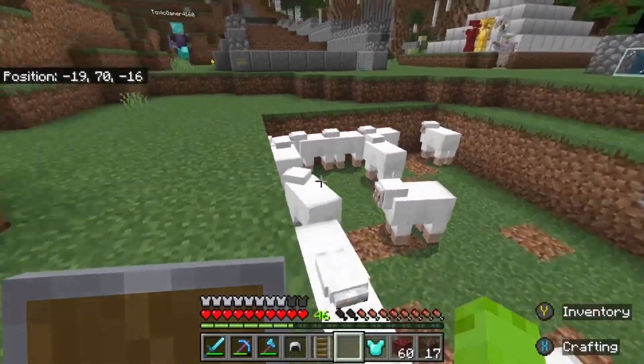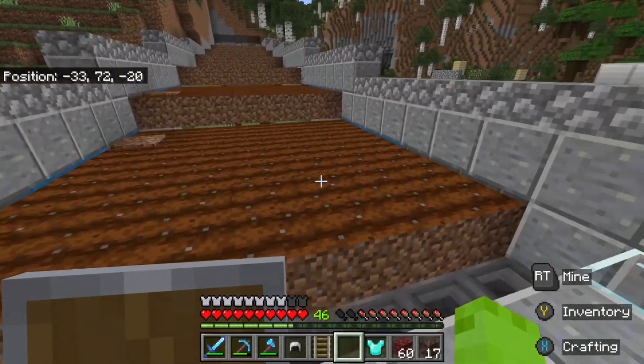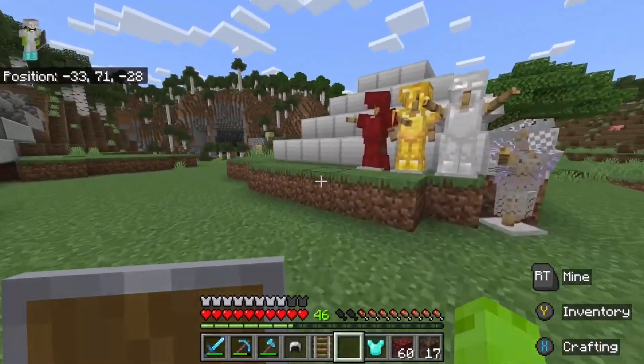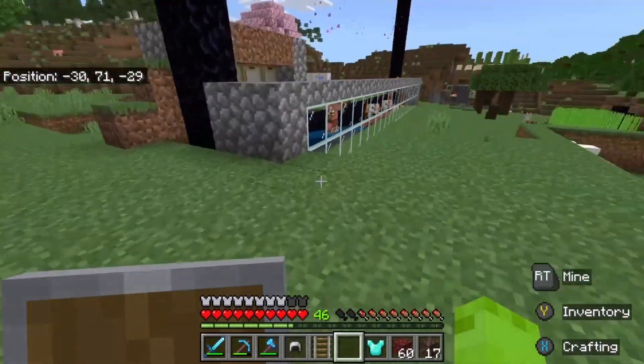But right here is our sheep farm. And then there's this farm we just use for crops. And then there's this beacon area — we don't have the beacon yet, but in the future we'll be able to get that. And there's some armor stands here.